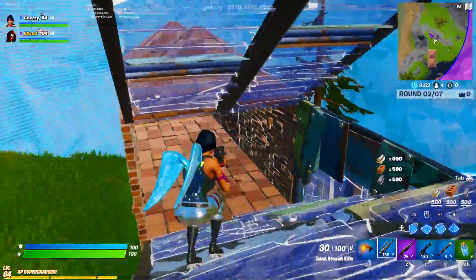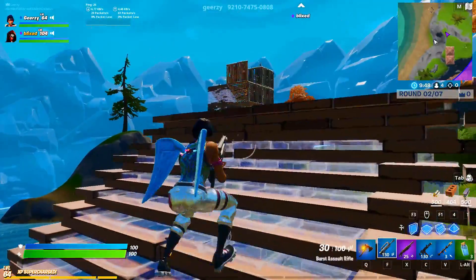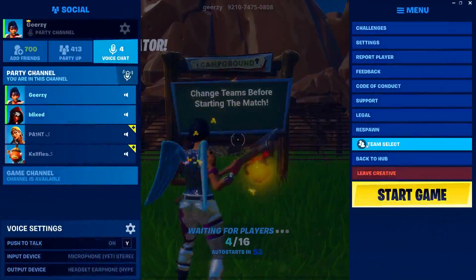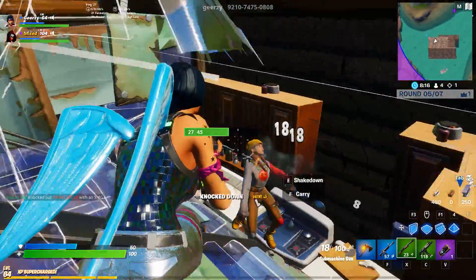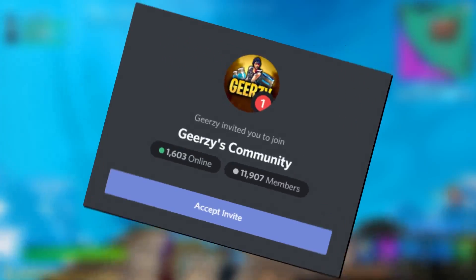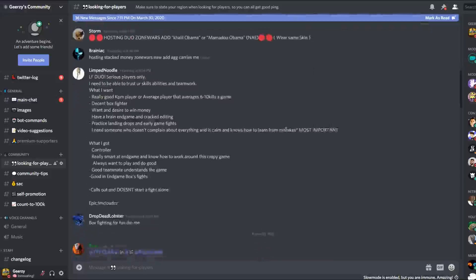Trust me, you don't want to skip ahead — the Realistic 2v2 map is easily the quickest and probably most effective way to practice your mid-game duo fights. When you load into the island you can choose custom teams, allowing you to make sure that your duo partner is with you, or if you have a full squad you can use this map to improve each other's skills. If you are a solo or it's just you and your duo, I recommend joining my Discord server — link in description — and heading over to the Looking for Players channel, where you might be able to find people or teams to fight.